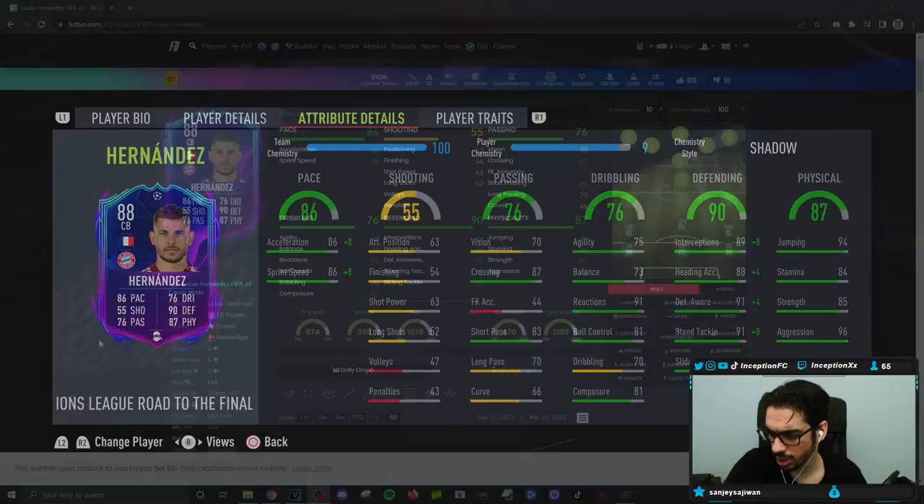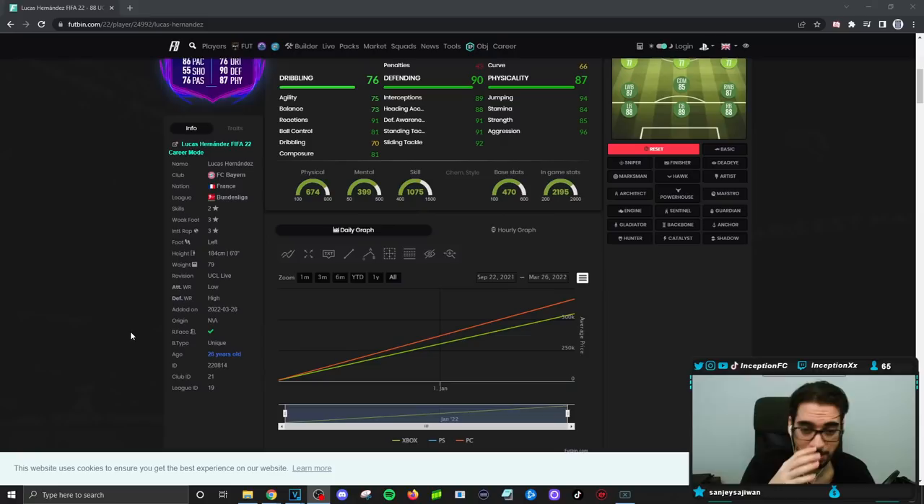With Hernandez, this card is a six foot tall player with a unique body type. The unique body type should be interesting to work with because, as you guys know, his brother Theo Hernandez is a monster because of his body type — very, very good defensive player because of that. So hopefully it's the same with the Lucas Hernandez card.